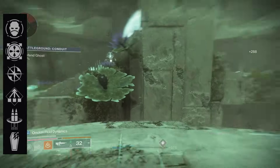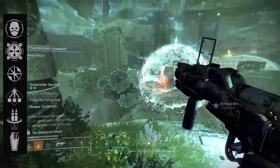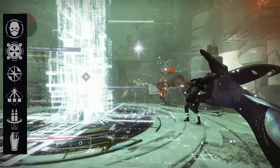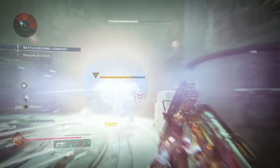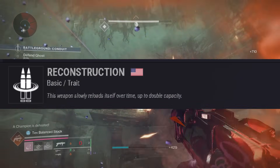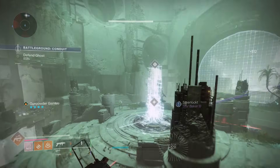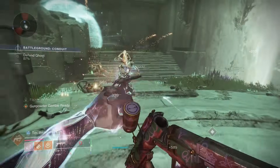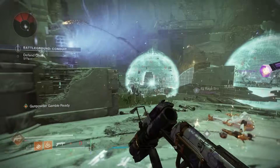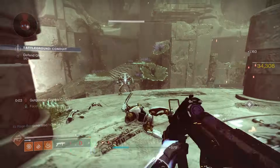Now let's move on to the trait perks. For the first perk column, the options are Ambitious Assassin, Danger Zone, Enlightened Action, Stats for All, Reconstruction, and Grave Robber. Let's start with Reconstruction, because it's one of the new perks that wasn't able to roll on this weapon before. Reconstruction is going to be amazing on this weapon, especially if you want to use it for weapon swaps — just make sure you enhance it. It works in any situation and not only auto-reloads the magazine but also overflows it without you having to do anything.